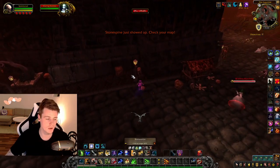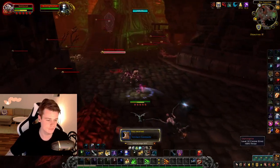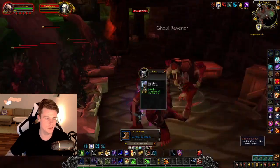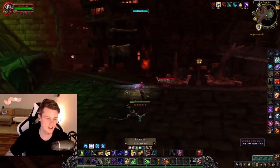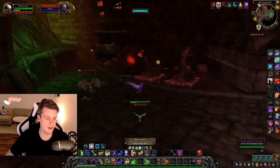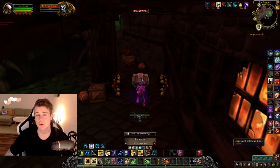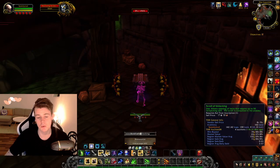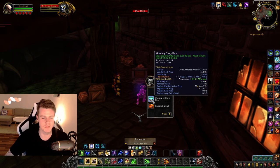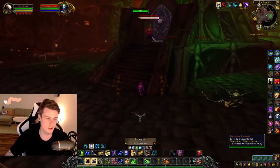There's also a possible chest spawn right here, so keep an eye open for that. And there we go — a chest is actually up. So make sure you bring a toon that is either a rogue or any toon that has a profession that allows you to open chests. I'm using inscription with a scroll of unlocking, but you can use blacksmithing, engineering, or even jewelcrafting to open up the locked chests.